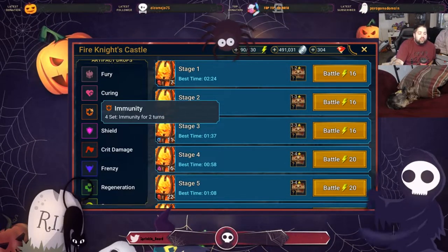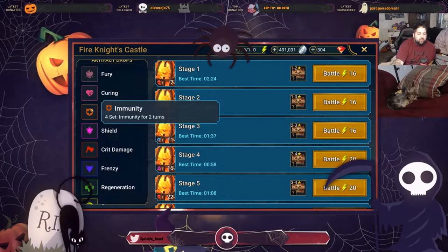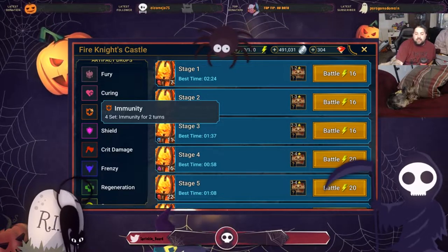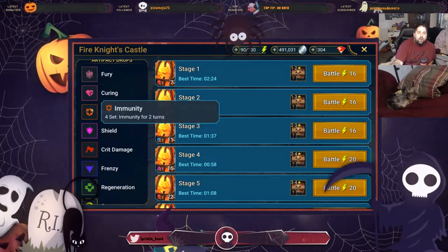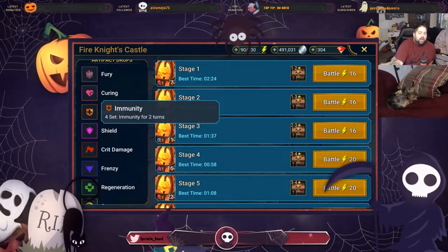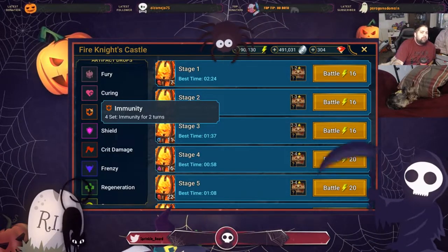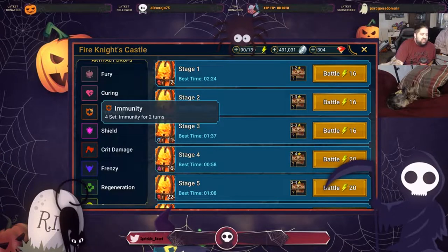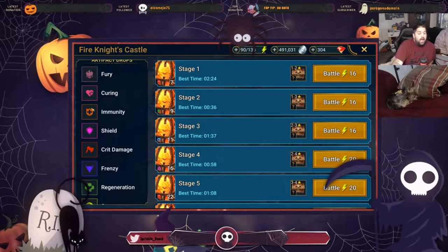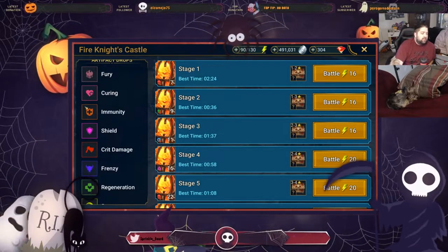Immunity grants immunity for two turns — your character cannot receive debuffs for two turns at the start of combat. This is a best-in-slot arena set. However, the higher up in arena you get, they usually have a buff stripper, so one champion being immune probably won't change a whole lot. Just a heads up that you'll see that a lot in the arena, and if you're wondering how people are getting that buff, it's from Fire Knight here. Fire Knight drops some of the best sets — Immunity is definitely in our top five sets in the game for arena.